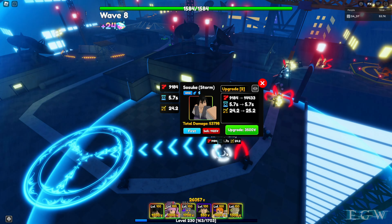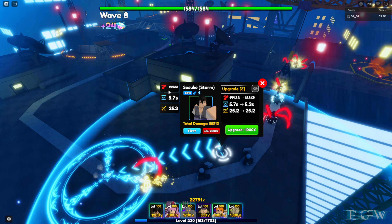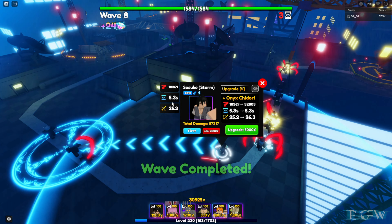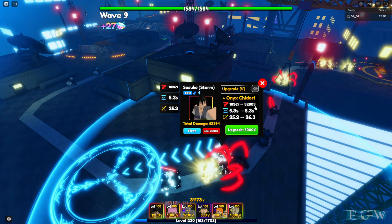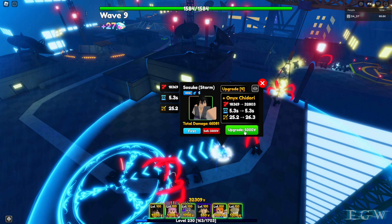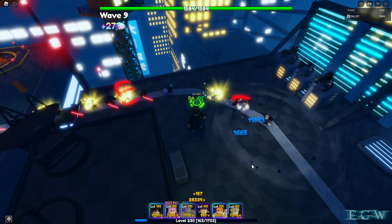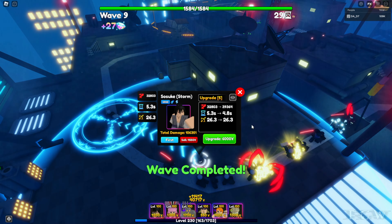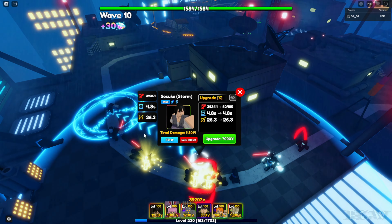Upgrade three costs 3,500, bringing us to 14,433 damage at 5.7 seconds and 25.2 range. Upgrade four is 4,000, bringing us to 18,369 at 5.3 seconds and 25.2 range. Upgrade five gives us another attack — Onyx Chitadori — bringing us up to 32,803 damage at 5.3 seconds and 26.3 range, for 5,000. It's still a smash attack but the animation changed a bit — looks like more of an electrical or lightning attack.